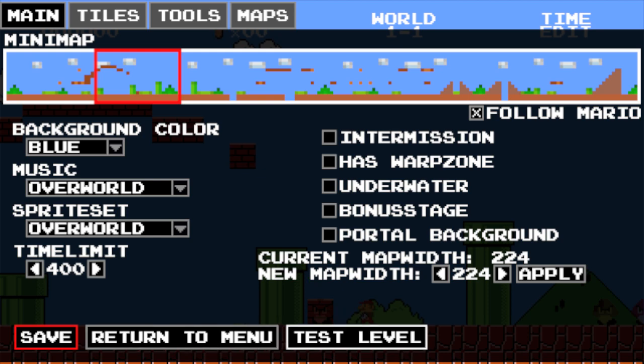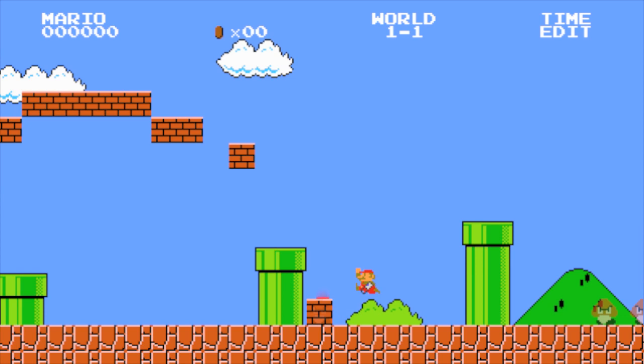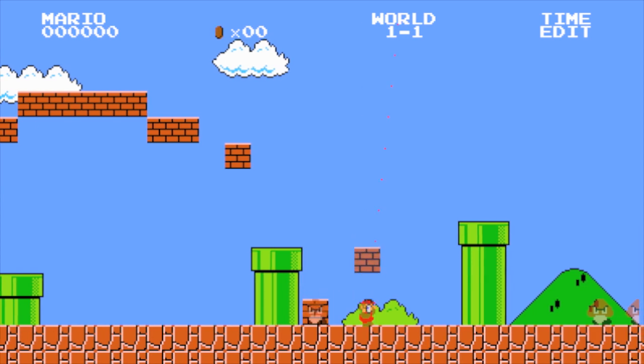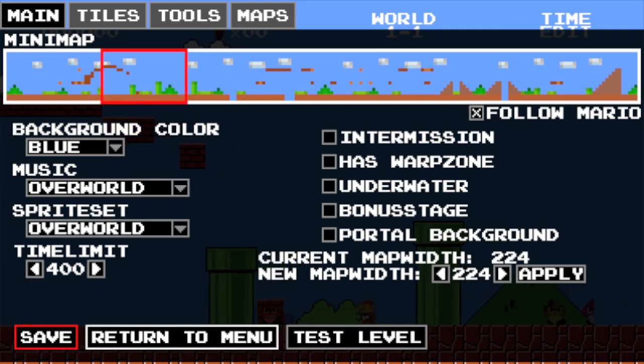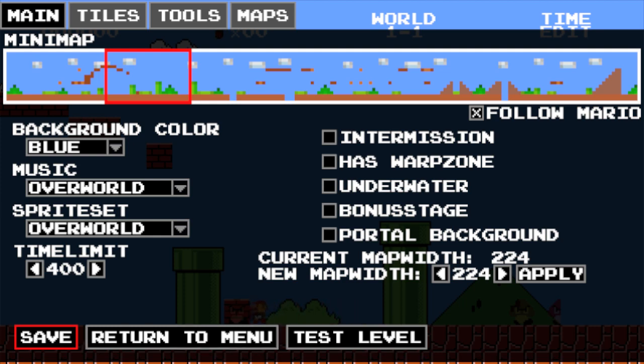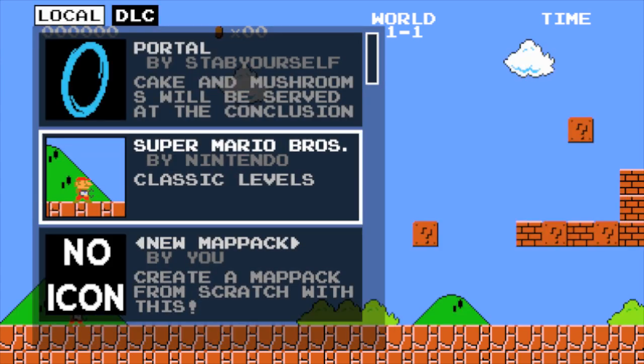I put down a block earlier over that Koopa and I'm trying to delete it but I can't figure out how. Really, all you have to do is go to the tiles tab, go to that first checker thing you start out with, and that'll delete things. I'm not going to actually go to the tiles tab in this recording. So I just basically left because I didn't feel like messing with the level editor anymore.